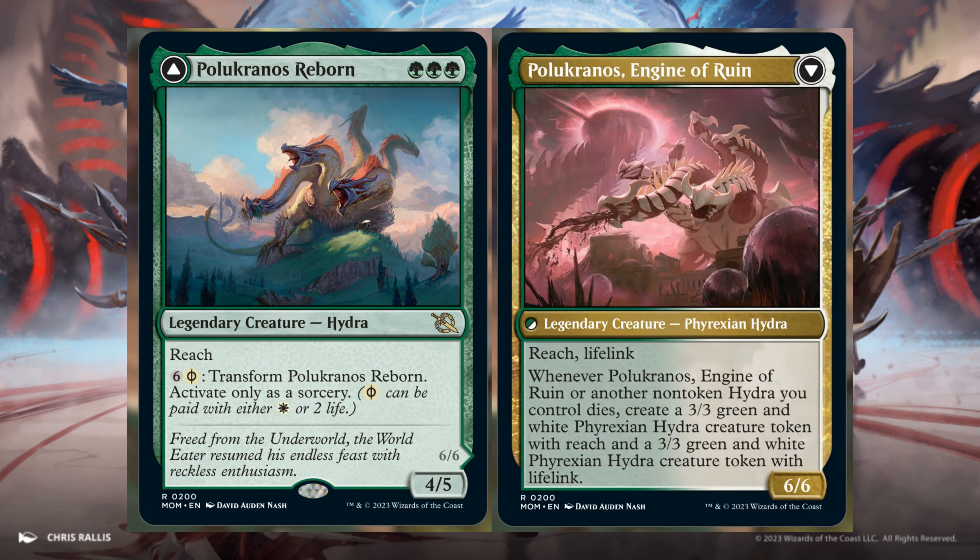Poloncron's Reborn, 3 Green. It's a 4/5 with Reach. For 6 and 1 White, activate to transform it — only as a sorcery — into Poloncron's Engine of Ruin: a 6/6 with Reach and Lifelink. Whenever it or another non-token Hydra you control dies, create a 3/3 Green and White Hydra creature token with Reach, and also a 3/3 Green and White Hydra creature token with Lifelink.